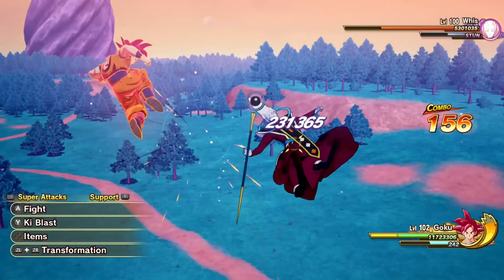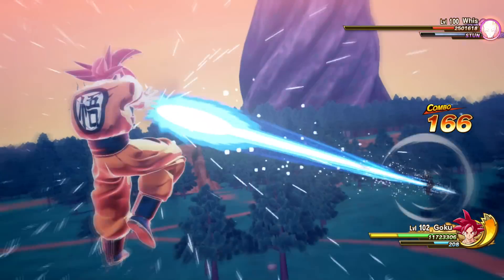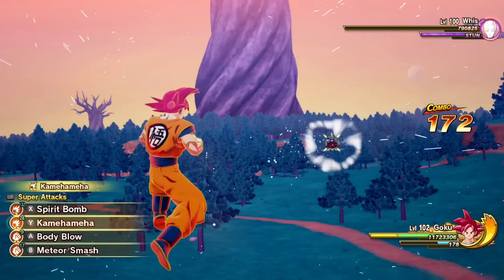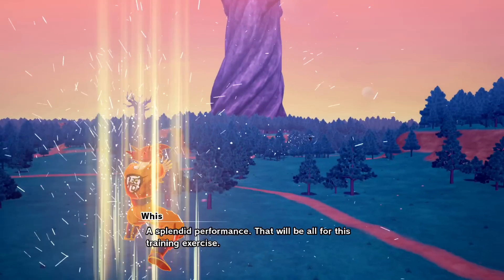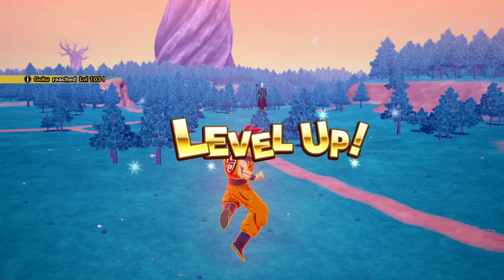Since I'm out of Surging Spirit, I'm going to use my original method — which is spam the B combo on Nintendo Switch — and use Body Smash to drain his stun meter. There it is, we did it again. I don't have Surging Spirit this time around, so we're just going to keep doing the basic combo string. Actually, let me utilize some super attacks as well. Kamehame, point blank! There it is. We got a second cutscene — we won this! We won this.